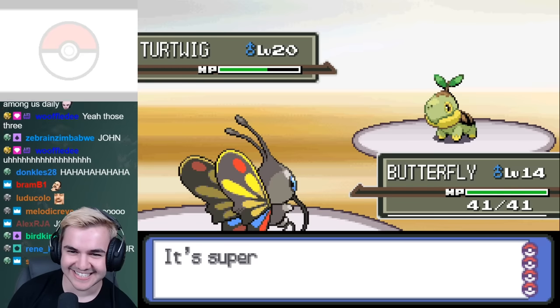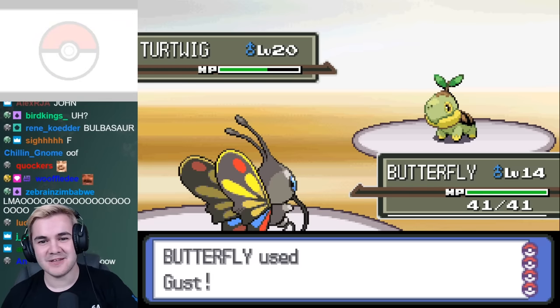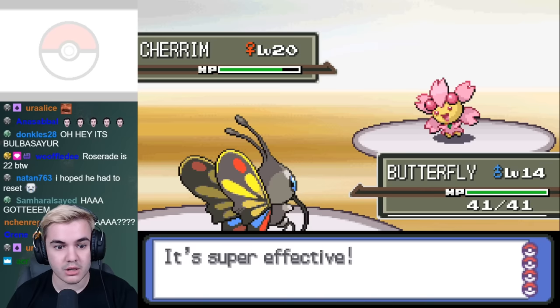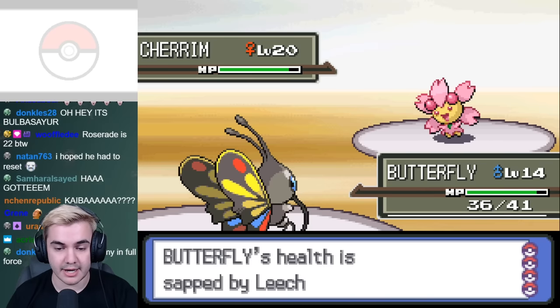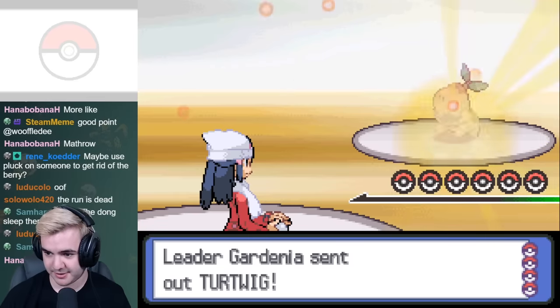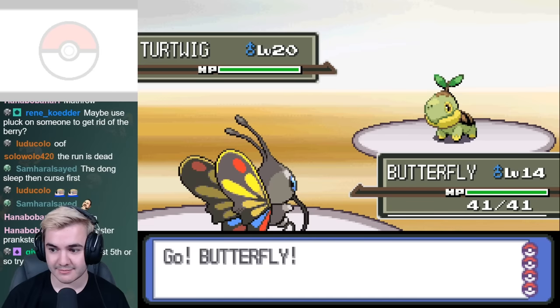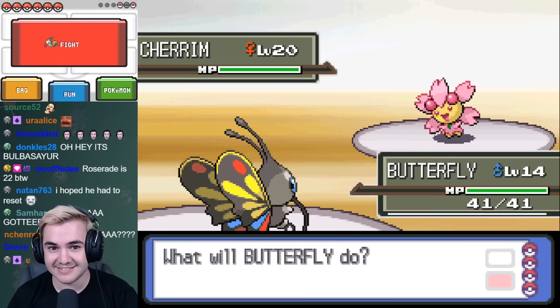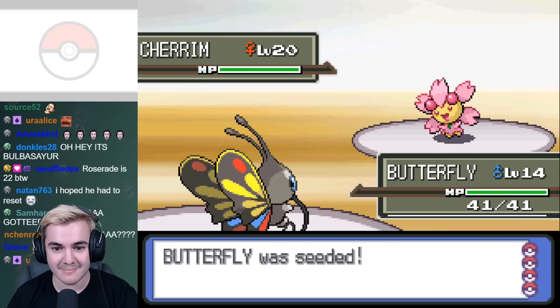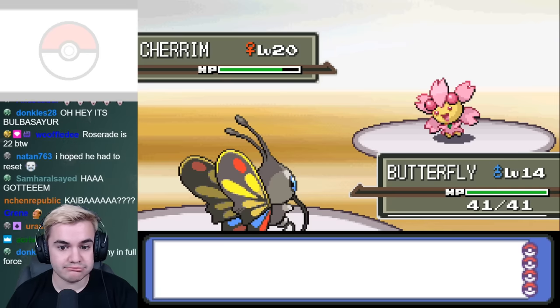Her first Pokémon is Turtwig, who isn't all too difficult to take down, however it's used to set up for her next Pokémon Cherrim. This Pokémon basically walls my entire team, so by the time I do knock it out, Gardenia can sweep with Roserade, who was the actual issue with this battle. I found it was best to lead with Beautifly and hope it doesn't deal too much damage before Cherrim is sent out. Leech Seed and Magical Leaf are probably our biggest weaknesses here, but it almost always goes for Safeguard Turn 1, which means we're pretty much free to go for at least one move before it starts giving us issues.